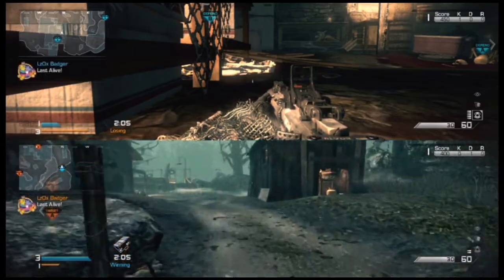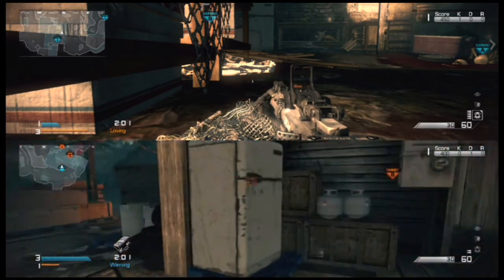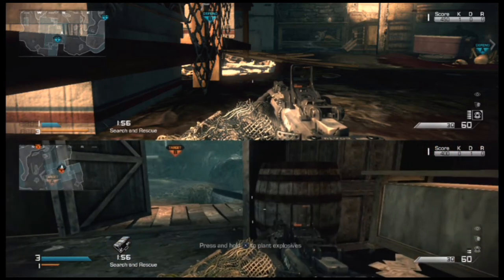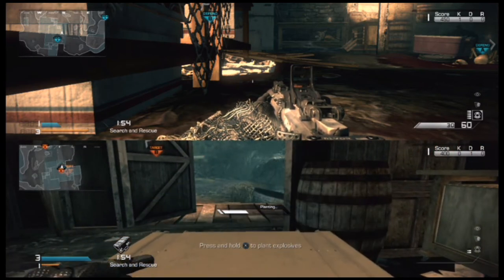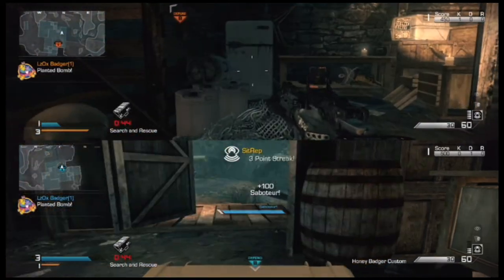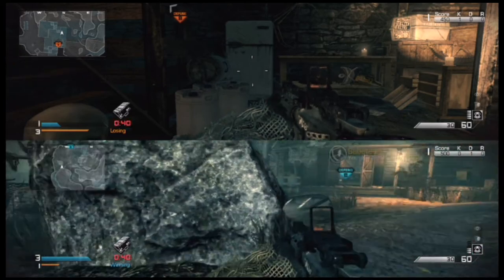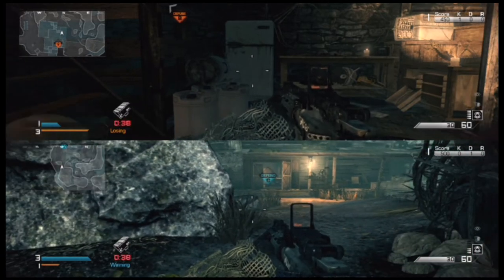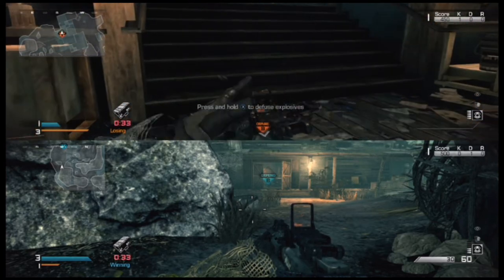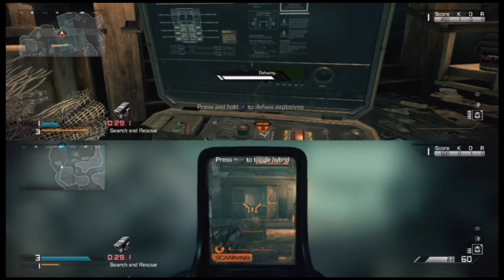So you go over there, you do your thing, and go into the bomb site. You plant it so you can see the bomb from outside, right next to the cave over there. And as soon as you plant it, just go over there and camp. The person's gonna come up there, see no one's around, and try to defuse it. But that will not happen today.